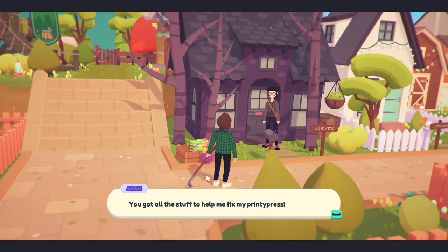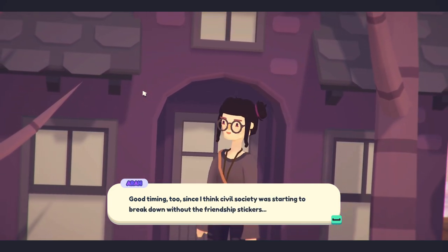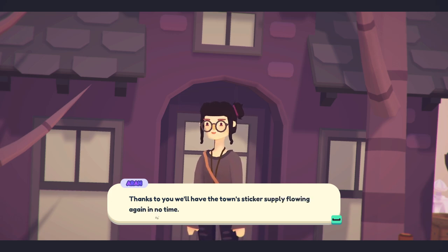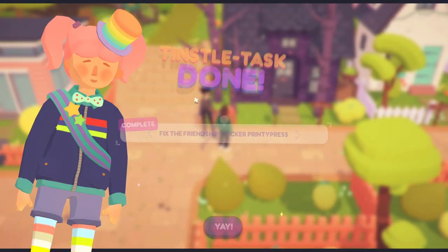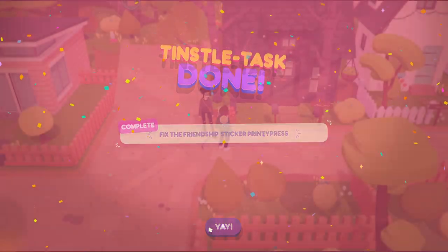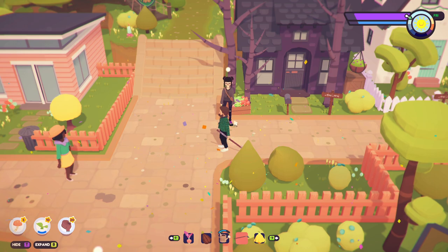'You got all the stuff to help me fix my printie press - good timing too since I think civil society was starting to break down without these friendship stickers. Thanks to you we'll have the sticker supply flowing again in no time.' I did it - I fixed the friendship sticker printie press! Yay! Look at all this confetti - it's all for me!